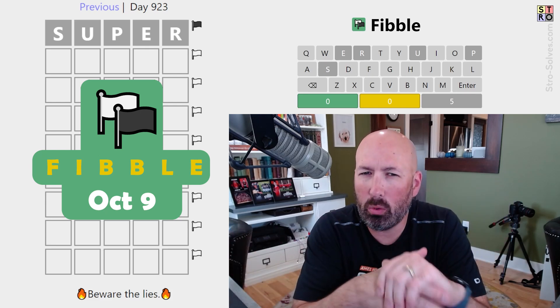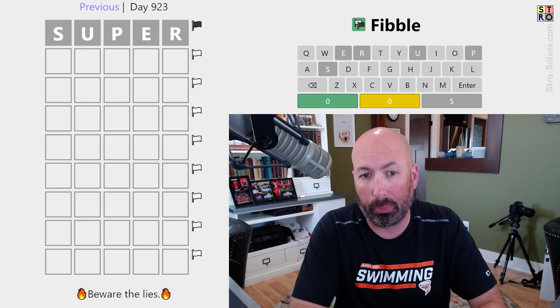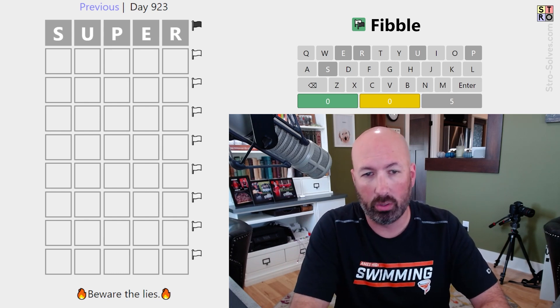Alright, it's time for another Fibble. This is the game that's just like Wordle, but on every row, one of the clues is a lie. They're starting us with SUPER, and they're all gray, which is not super good, so we can only repeat one of those. But we also know that exactly one of those letters is in the answer — one and only one.